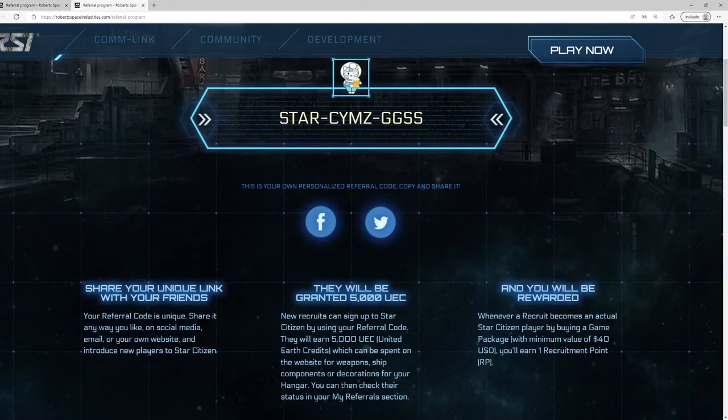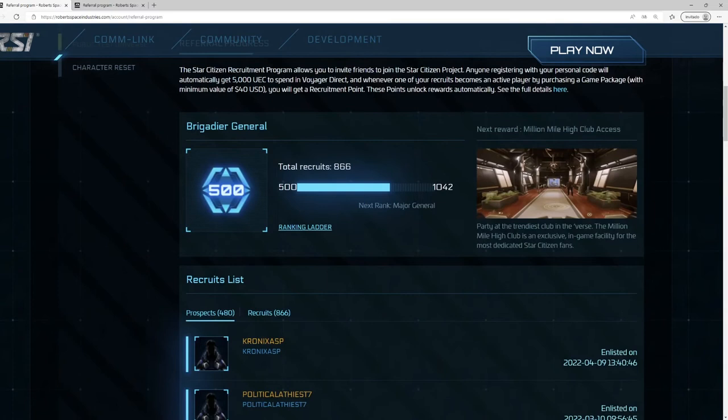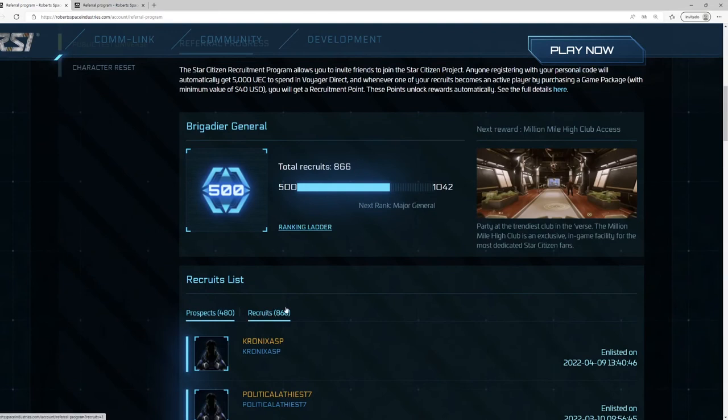Once the account is created, you will get your own referral code to share with your friends, and depending on the people who create an account with your code, you will get rewards. It is important to mention that if a person who uses your referral code does not invest a minimum of $40 in his account, he will be added to the list of prospects, and you will not get benefits of any kind until he spends that amount buying a game package. Once this amount is spent, he will be added to your recruit list, which is the one that must be increased in order to obtain the rewards.